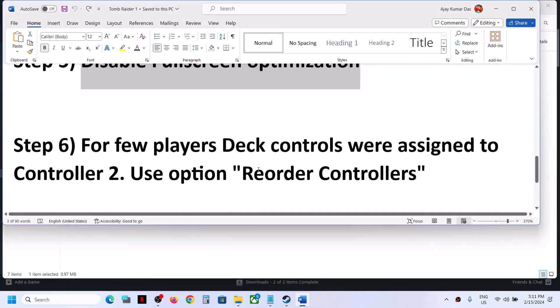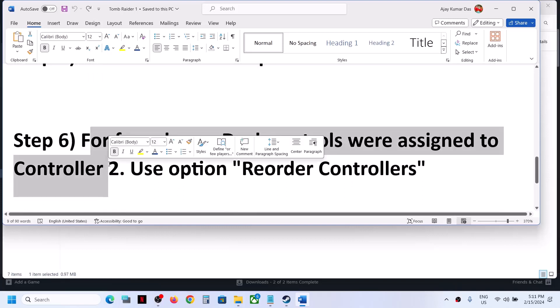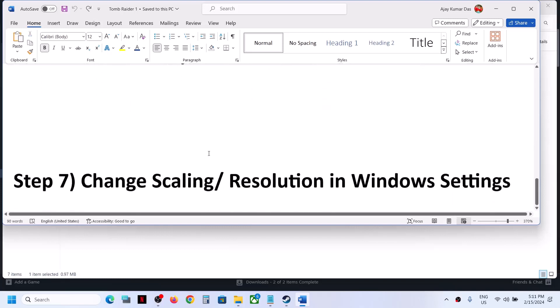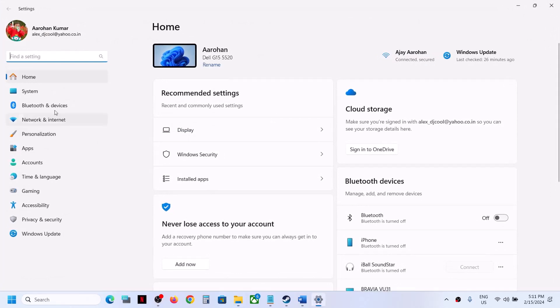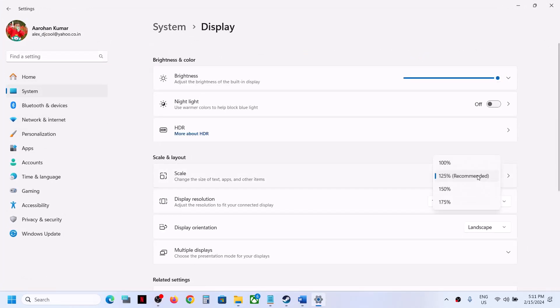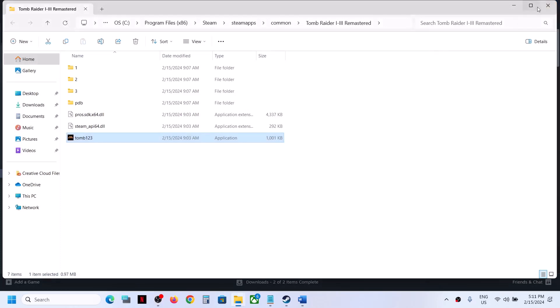For a few players, deck controls were assigned to controller 2, so you can use the option to reorder controllers and check. The next step is to change scaling or resolution in Windows settings. Open Windows settings, go to System > Display, and try changing the scaling to 100%, 125%, or 150% to see which works. You can also change the resolution from here and then launch the game.